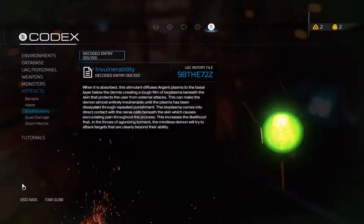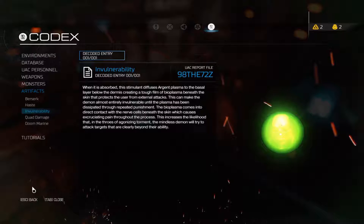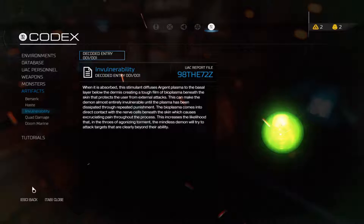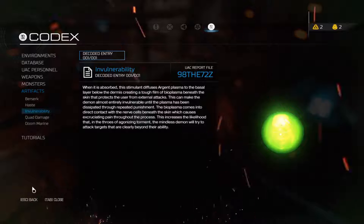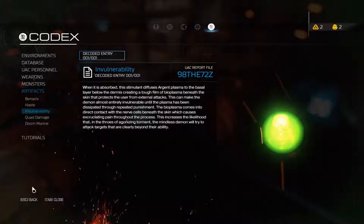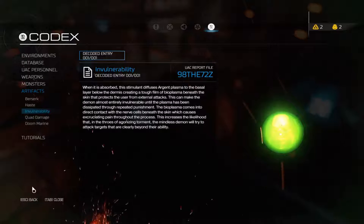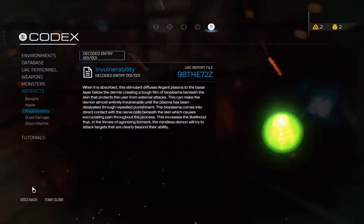A bit late for that. The result of this simulant diffuses the Argent Plasma to the basal layer before the dermis, creating a tough film of Bioplasma beneath the skin that protects from external attacks. This makes the demon almost entirely vulnerable until the Plasma has been distributed through repeated punishment. Bioplasma comes in direct contact with the nerve cells beneath the skin, which causes excruciating pain throughout the process. It's likely that, in throes of agony, the tormented demon will try to detect targets that are clearly beyond their ability.